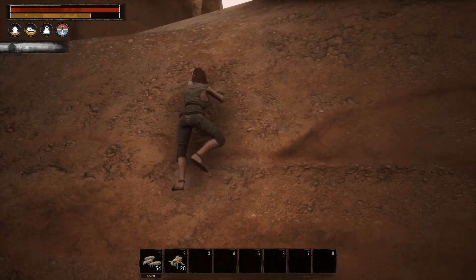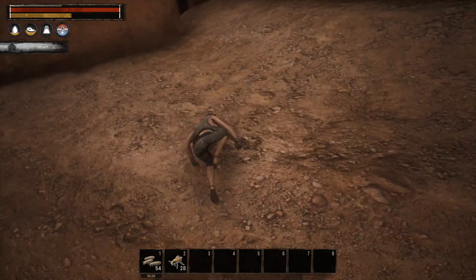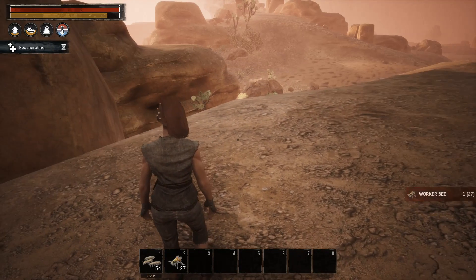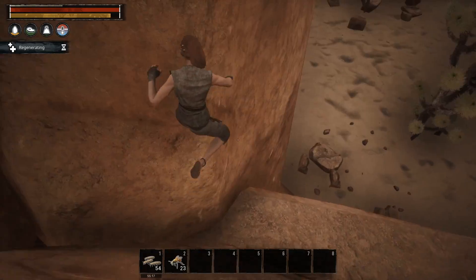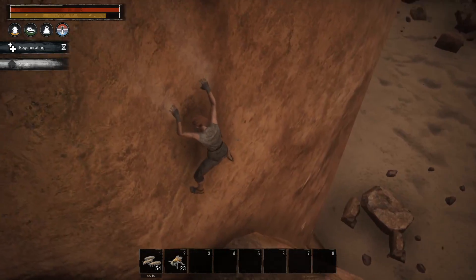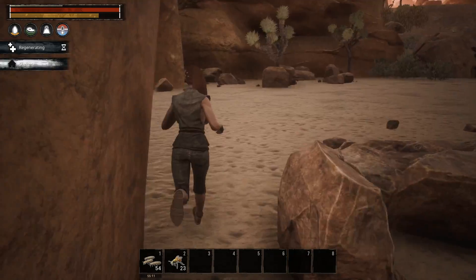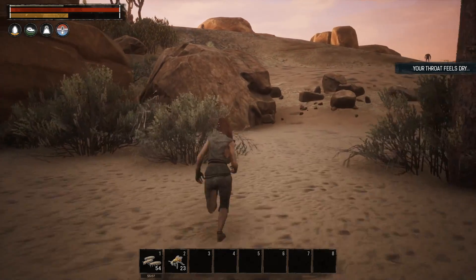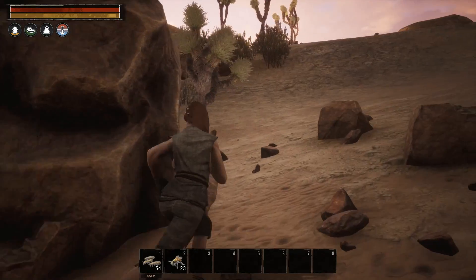We're going to climb close to where we need to cross, then get that much-needed drink. You may not know, but you can eat bees as well as insects — you can see my food going up from eating the bees. Eat those bees too. Get used to clinging to walls; we're going to be doing a lot of that — jumping down and clinging.